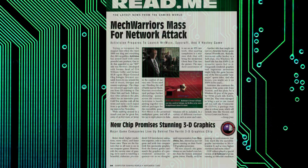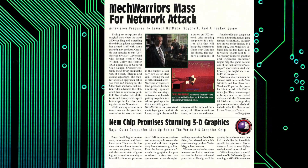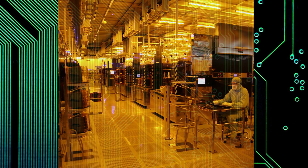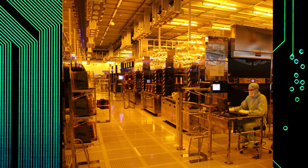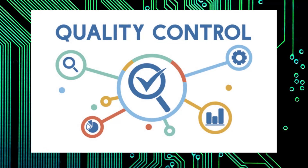Although the market and consumers were more than ready to get their hands on the Verite, things weren't going so well back at Rendition HQ. Rendition had decided to farm out the layout of the chip to the fabricator instead of doing it in-house, which caused the chip to be delayed for months. Even worse, the QA of the chips was of a poor standard,